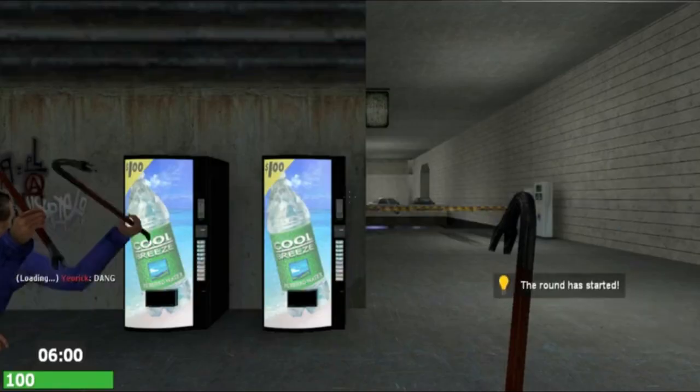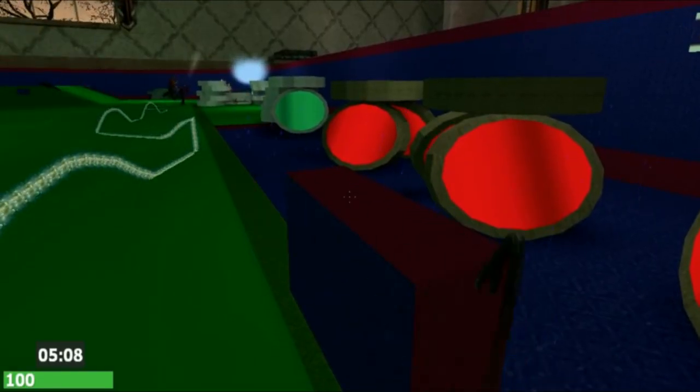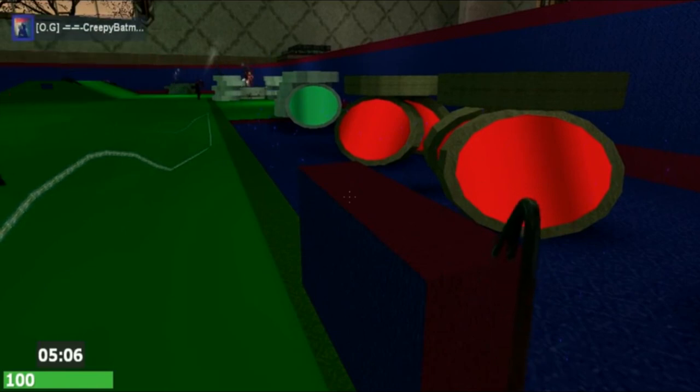Number 3: Death Run. A fast-paced game mode where one team must navigate through a deadly obstacle course, while the other team triggers traps to eliminate them.